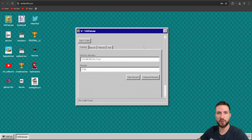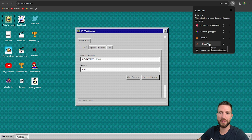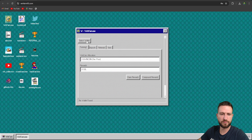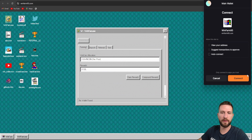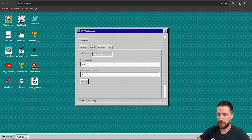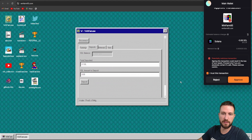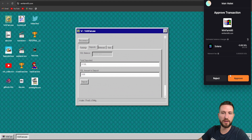Let me show you how it all works. You need to have a Solflare wallet — this is a Solana-compatible wallet. You can find it on Google, search for Solflare wallet, and add it to your Chrome extension. Once your wallet is installed, top it up with some Solana, connect it, and select a wallet. Click Solflare wallet to connect it. Now you're ready to deposit — the minimum deposit is one Solana. Click deposit and click continue, then approve the transaction.